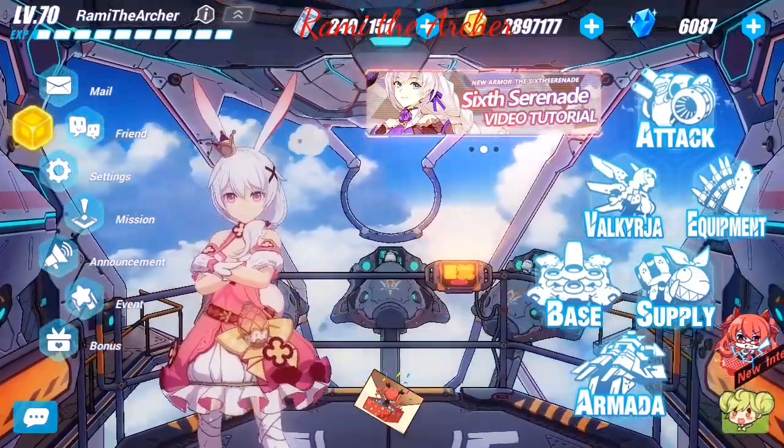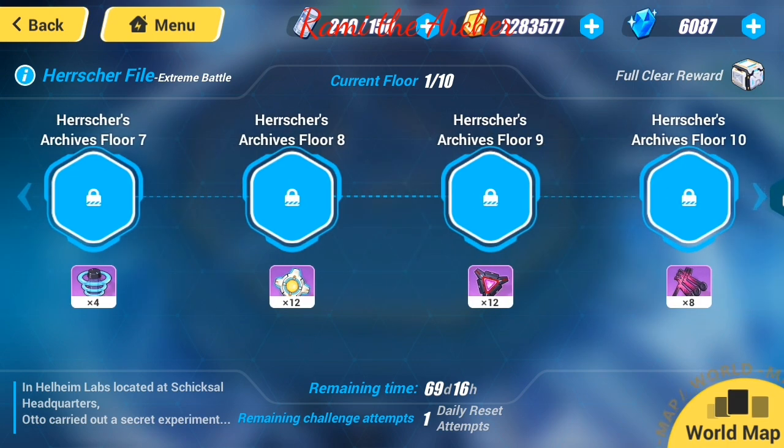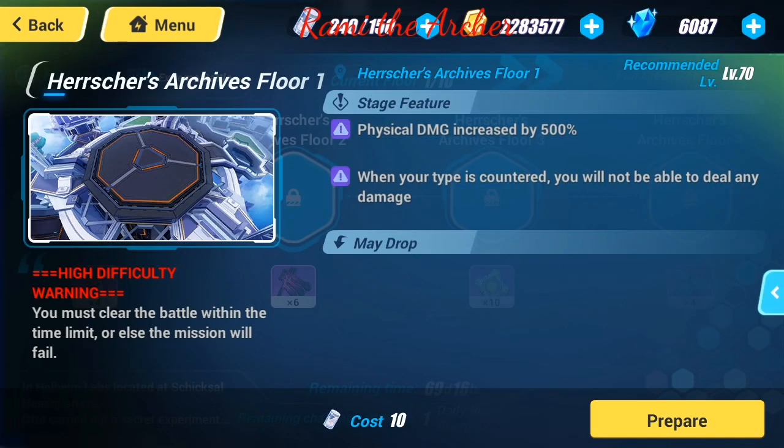Here we are with our event and as you can see there are 10 different floors with different rewards, and there is a final emblem reward once you clear all of them. If you click on the first floor, there are two stage features to keep in mind. The first is physical damage increased by 500 percent, so you need to choose physical damage Valkyries. The second is when your type is countered you won't be able to do any damage at all, so make sure you don't face a Mika type enemy with a Creature Valkyrie.